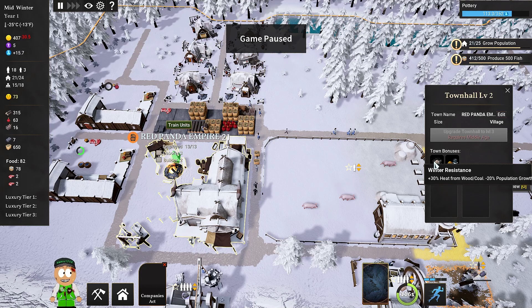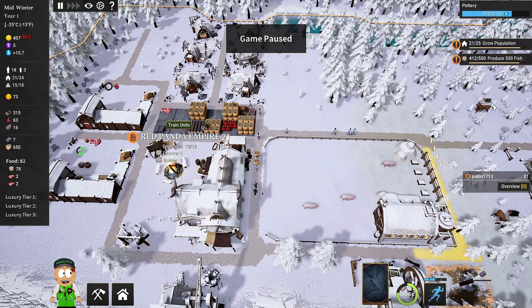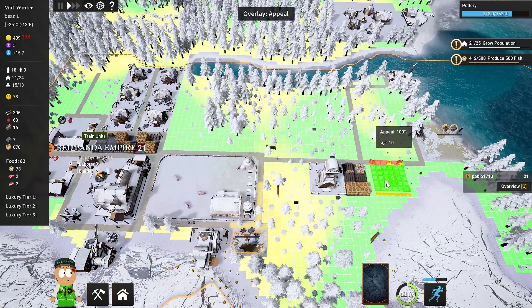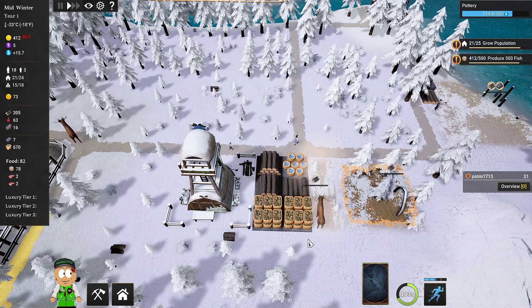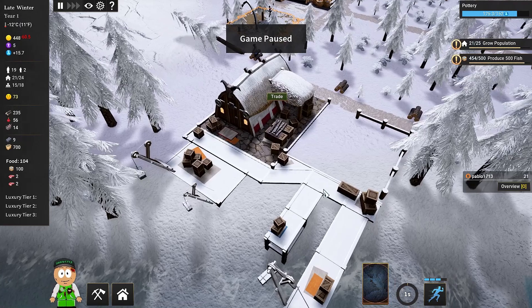This card is equipped in the town slot. We've got Winter Resistance — heat plus 30 and minus 20 population growth. Gold Rush gives 70% productivity boost to gold mines and oil rigs. Now we have the Companies Act, which gives minus 2% trade fees for each trading company, maximum minus 20%. The art price is 200 coins so I could sell the cart but probably need a special building for that.